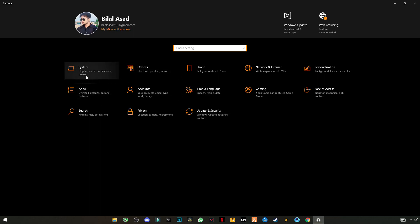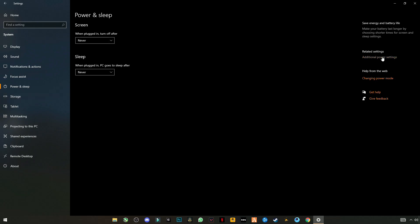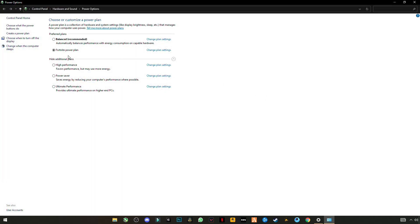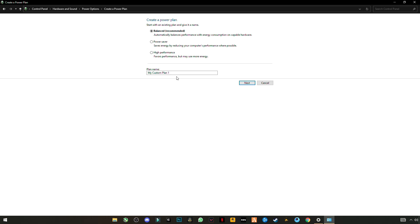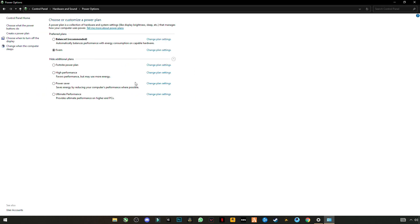Go to System Settings and find Power and Sleep Settings. On the right side you will see Additional Power Settings. Whether you're on a laptop or PC, you can apply this setting. Click on 'Create a power plan', name it '5M', click High Performance, set both options to Never, and create it. Make sure that the 5M plan is selected, then close it.